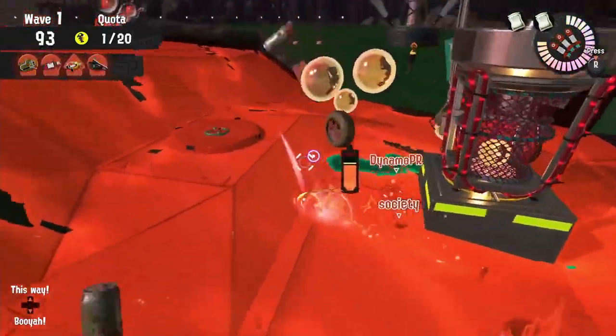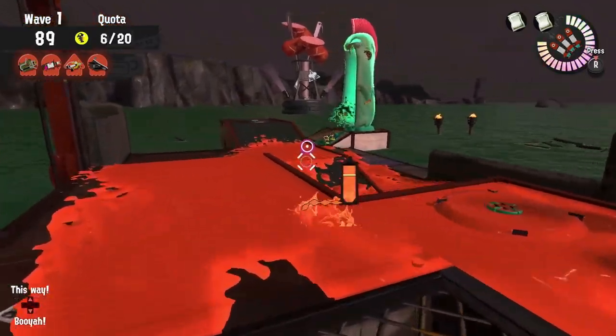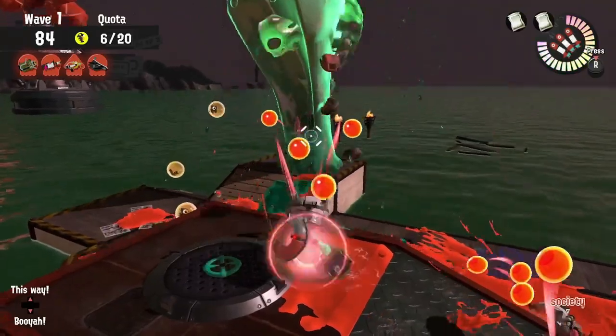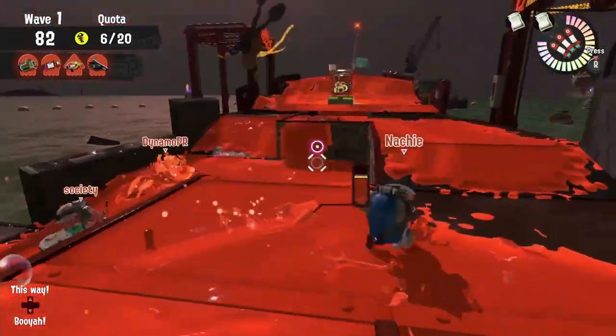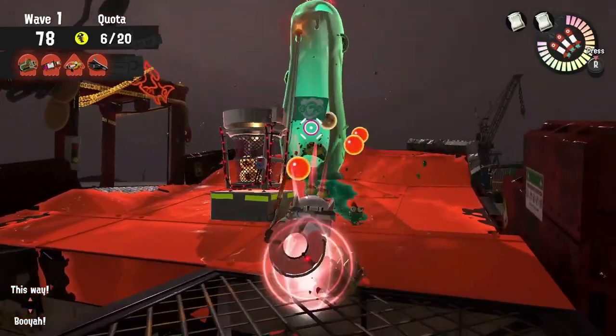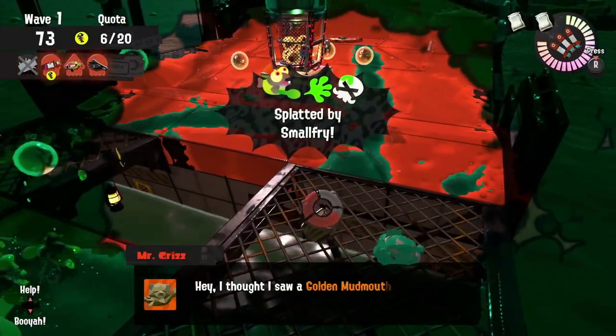For a Mudmouth occurrence, we have the Explosher so things can be really fun. Make sure you focus on taking out those Mudmouths as quick as possible. If they all spawn towards the aft end of the boat, you may have to help out with egg running. Try to maintain yourself right there in the middle of the map — you want to make sure you're there by the basket whenever a Mudmouth spawns right by it. Stay relentless and try to ping so your teammates know there are some eggs closer to the basket.